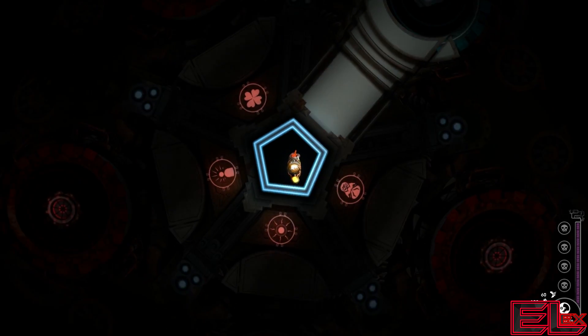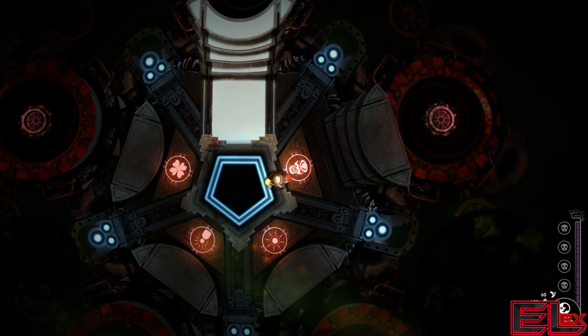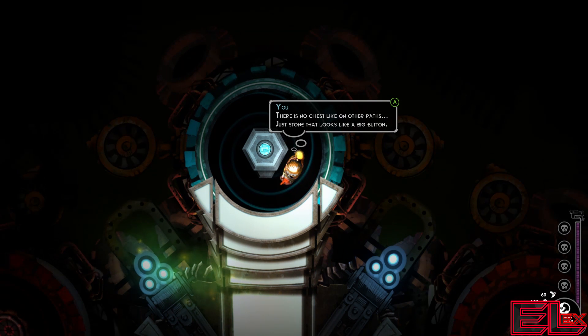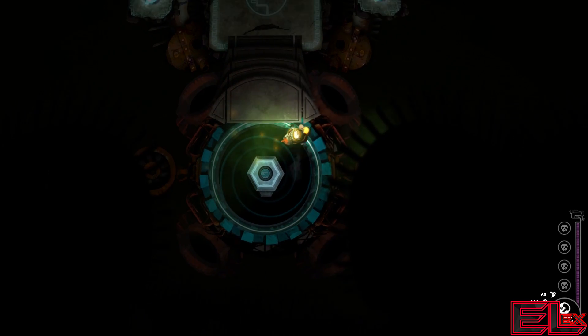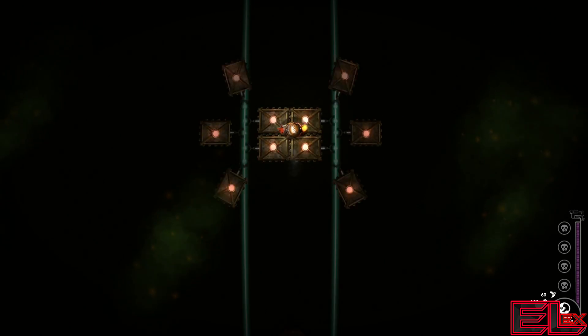While traveling through the shadow reality temple, you receive personality traits based on your choices — these will be the main source of your strength. To harness them you would have to act accordingly. We have different options: going right, left, bottom, or straight. You can examine things — there's no chest here, just a stone that looks like a big button. We activated it — looks like we won't fall through.